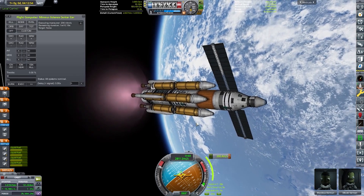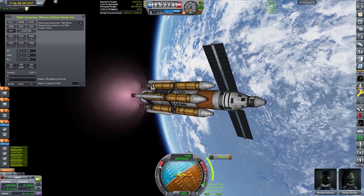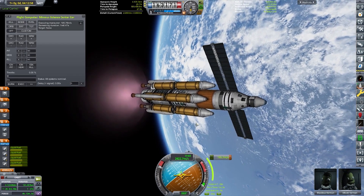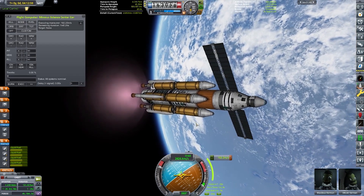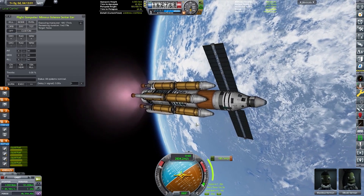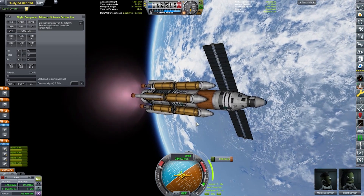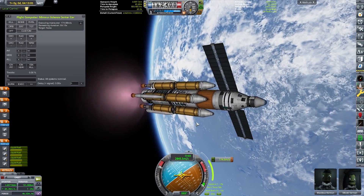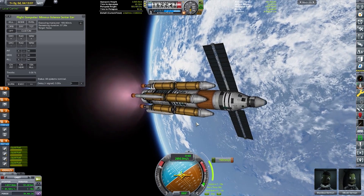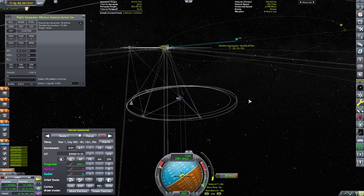I don't use physics warp for this — I don't exactly trust it. I would much rather just sit here for five minutes and look at something else while I'm waiting for the burn to finish instead of trying to get it done as fast as possible. I feel like some funky things happen when you jump into physics warp, and sometimes it's not worth it to lose the mission over that. You can just wait.